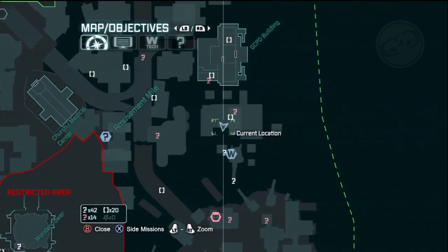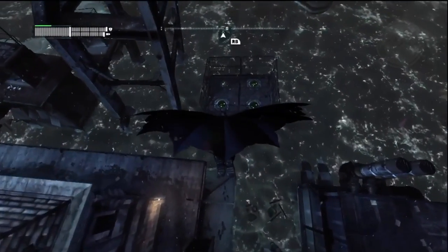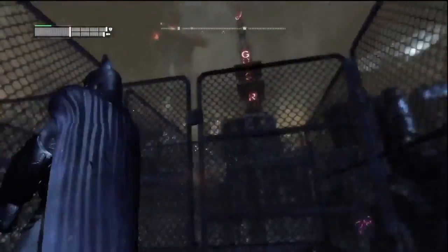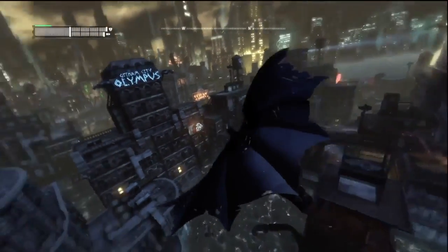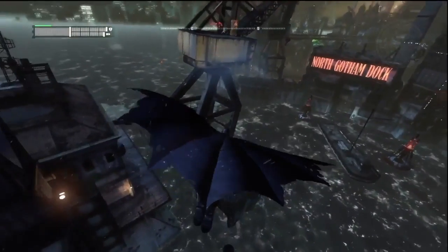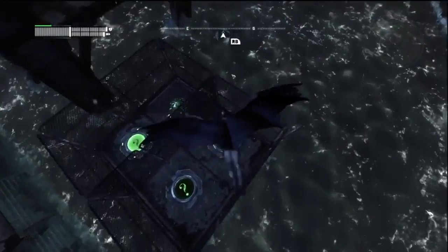Your next trophy is in the same general area. There are pads that are in cages — glide down and step on it, grapple out of it, and grapple boost so you don't touch the ground. Fly back around and land on the next one, grapple back up and grapple boost again, then do the same thing for the third one.